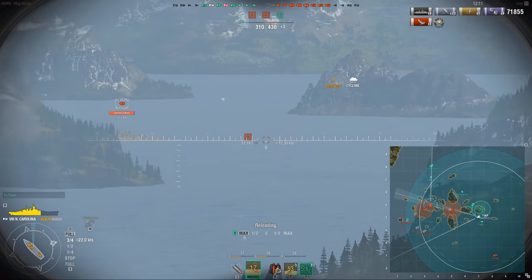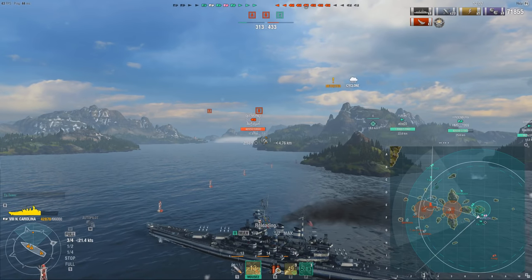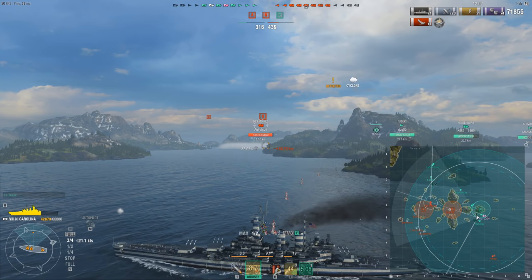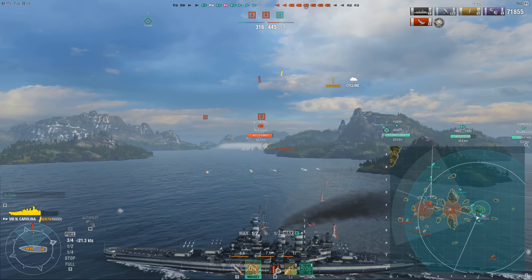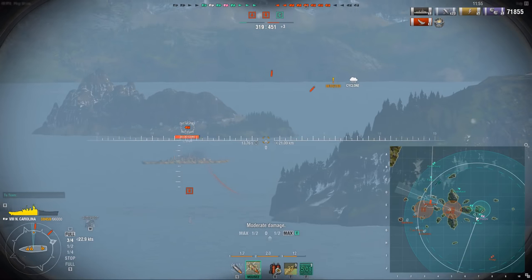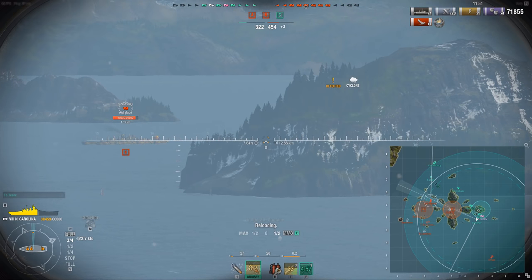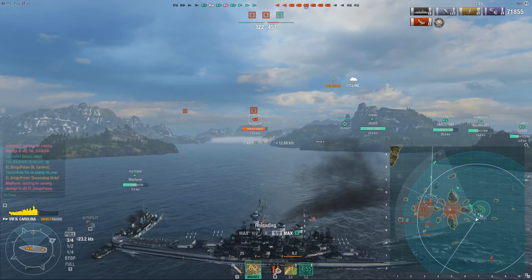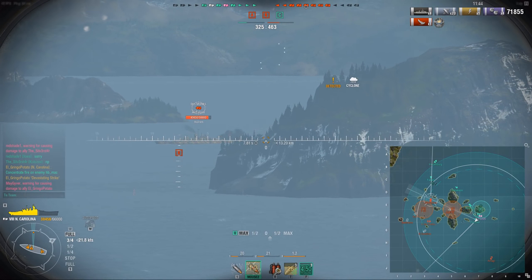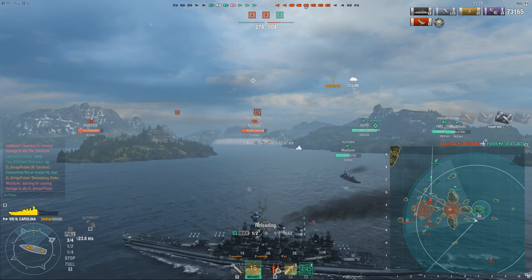I shoot and get detected, which means I have to turn hard left — because if the Amagi is shooting me again, I cannot afford to keep broadside. So I'm angling against him just in case. There's his volley — this time he only did 4k damage because I'm angled. Because we've also spotted a Gearing and another DD at B, angling away is also a good idea so I don't get torped. Instead of the 24k volley, I take a 4k volley.